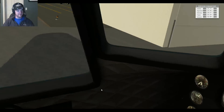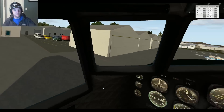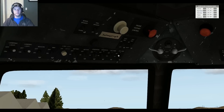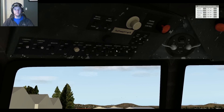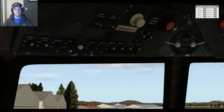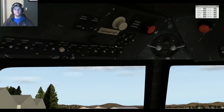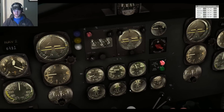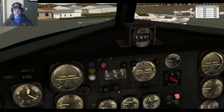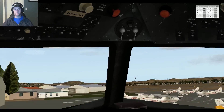Alright. Engines are cooling. Fuel pumps are off. The carb heat can go off. Generators are off. Lights are off — beacons got to stay on. All the spinny things are doing their business. Well below 75 or 100 degrees — obviously, it's definitely not. Roll the throttles back.